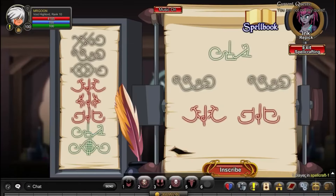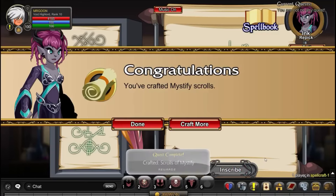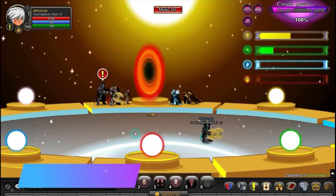Next up, /join Spellcraft. You're going to need Archmage Inc. and this is how you get your next item. Just do the same patterns as shown on screen, then inscribe them and you'll be able to get them as quest drops.